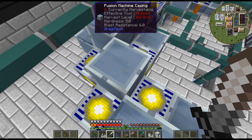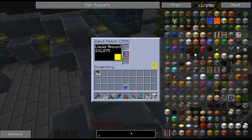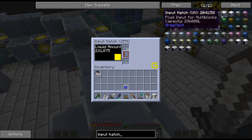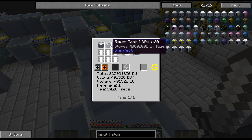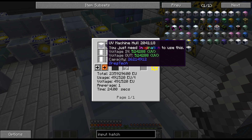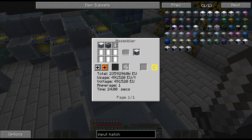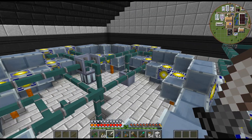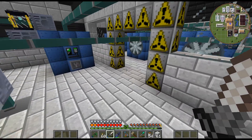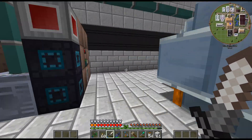The casings are easy enough. Let me check the EV input hatch — we'll have to do the UV input hatches. Super tank — actually easier than the BC tanks. UV machine hull, a lot of that stuff, but I have millions of it. So this is actually looking not that bad at all. The only thing that's gonna be a bit complicated is the fusion controller.